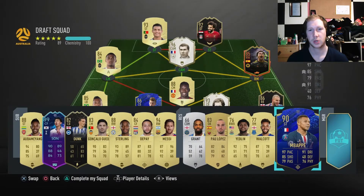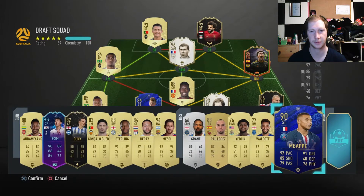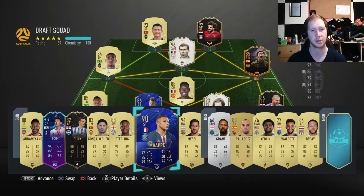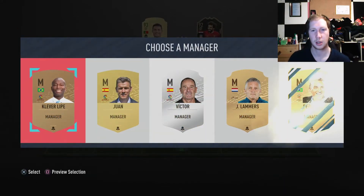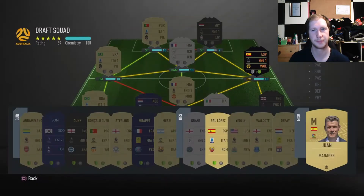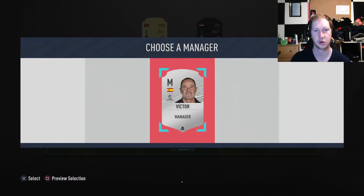We pick our last sub and it's striker Mbappe — we'll take him. If Mbappe comes on, Traore loses a lot of chem but Mbappe stays on 7. So our likely subs are Son, Mbappe, and Messi — which is a great bench. We get a manager to boost chemistry; that gives Traore plus one. We'll take Victor as manager so Traore gets that boost.